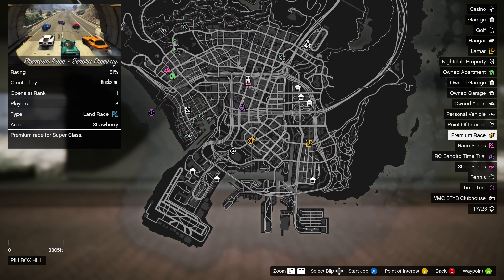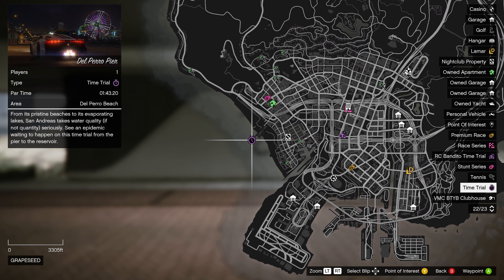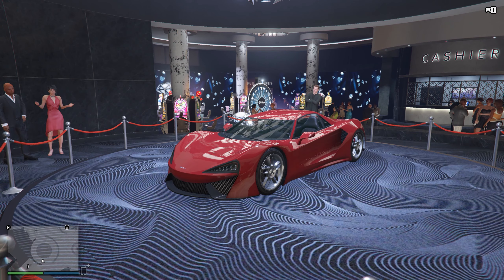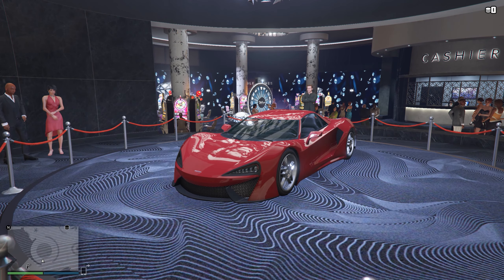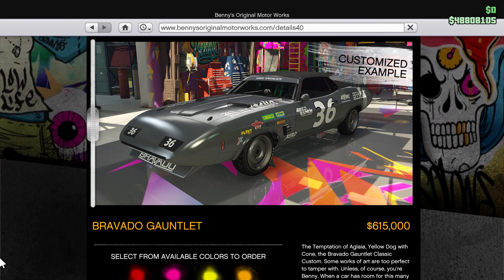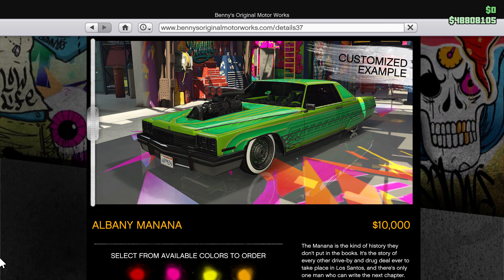This week's premium race is Sonora Freeway, the time trial is Del Perro Pier, and the RC time trial is Construction Site 2. Be sure to visit the casino to spin the lucky wheel for your chance to win this week's podium vehicle, the Itali GTB. You can save 25% off the upgrade fee for the Gauntlet Classic Custom and the Albany Manana Custom.